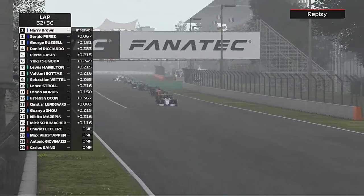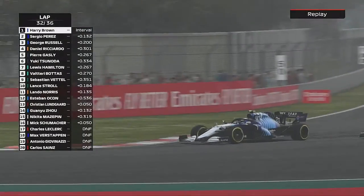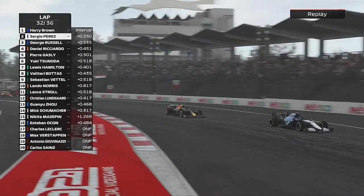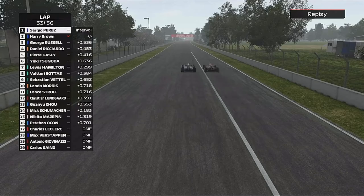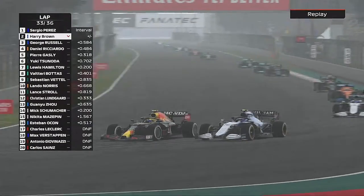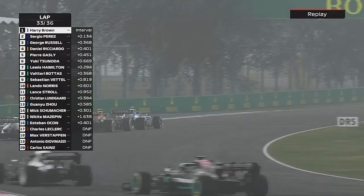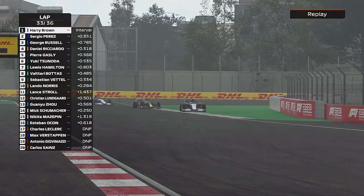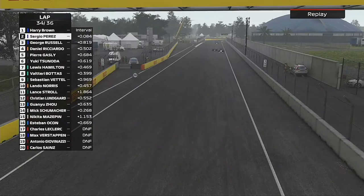We tried to catch him napping at the restart, left it right to the line and tried to break the tow. Perez wants his own Grand Prix win — he's on the outside and we defend the inside line. We look to George but he's going to be down and out due to his penalty. Perez comes at us again on lap 33 with three to go — this time on our inside — and looks to have got the job done. But we're not giving up, we keep it pinned round the outside and stay ahead. We are defending this position with our lives. Perez goes again to the inside; we sail round the outside to defend again, but now he'll have the DRS and it's going to be much harder to defend.